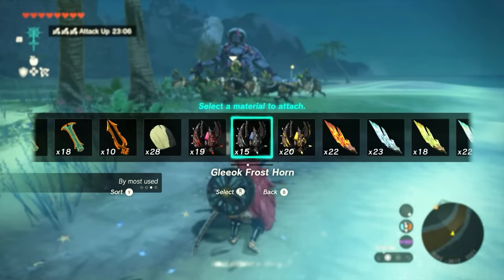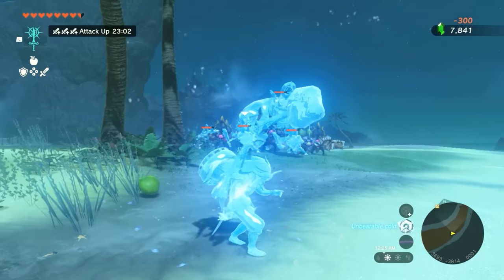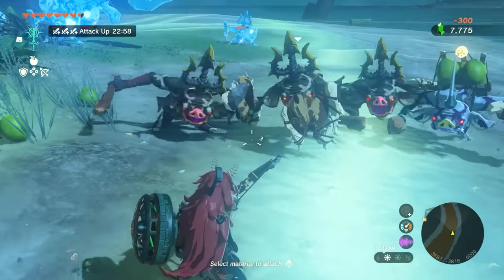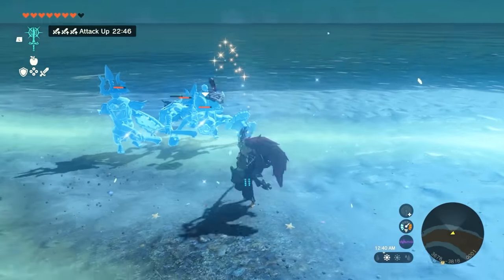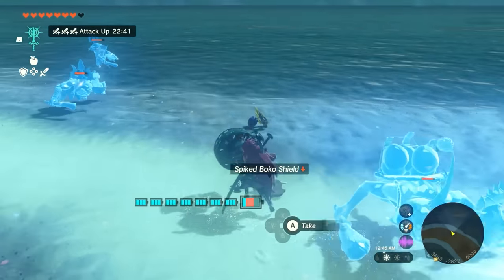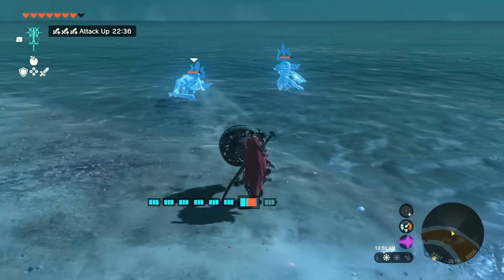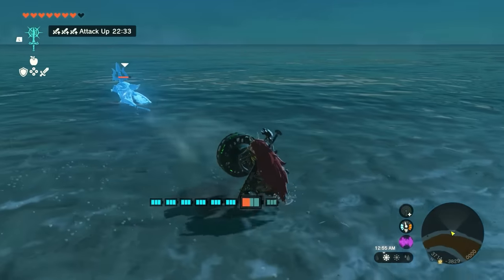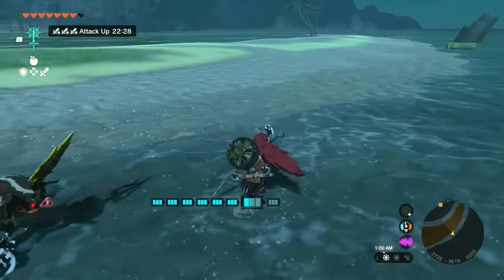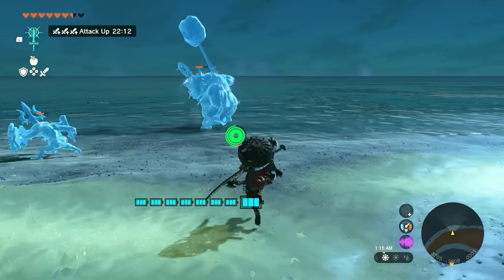Here's a group of Bokoblins — I'm going to throw a frost Gliok horn at them. Something cool to know is that when you hit an enemy that is frozen, it does times three damage. You can also blow enemies away into the water with your fan. With Tulin you can do that too, but with a fan alone, you can even blow away the silver boss Bokoblin into the water.